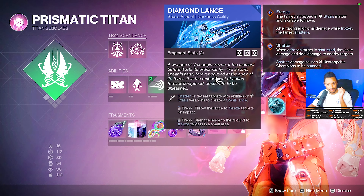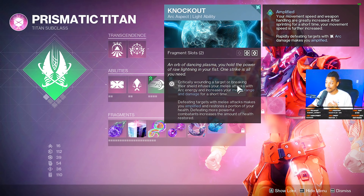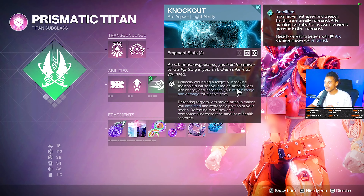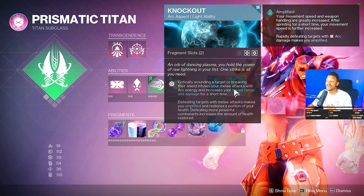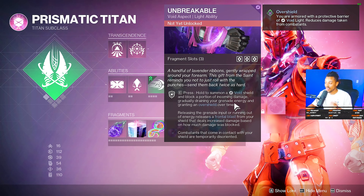For aspects, diamond lance is super clutch — shatter or defeat targets with abilities or stasis weapons to create a stasis lance, pick it up, throw it, and freeze everything in the area. You also get knockout: critically wounding a target or breaking their shield infuses your melee attacks with arc energy, increases melee range and damage for a short time, and defeating targets with melee makes you amplified and restores a portion of your health.